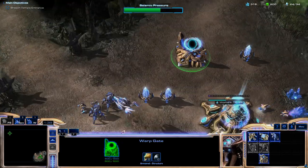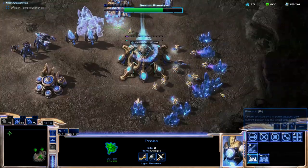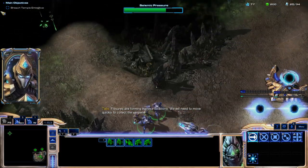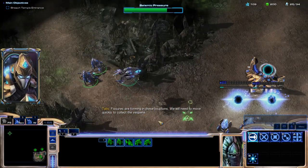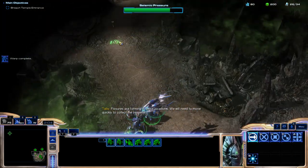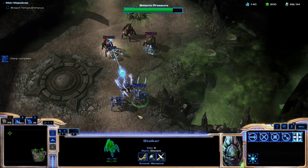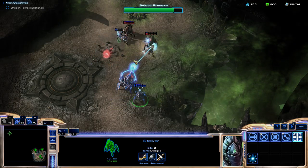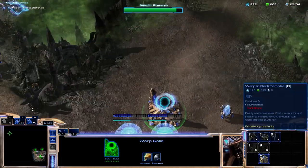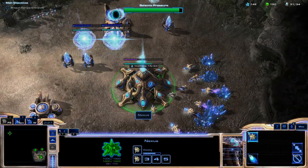That's how we're going to do it. We're getting our minerals going, and we need to get some warp gates going too. Maybe we can get some stalkers. So we send them all — it gives you two locations on the map, send them over. They're actually attacking the Zealots. Now we go for the next one. We're making a stalker too.